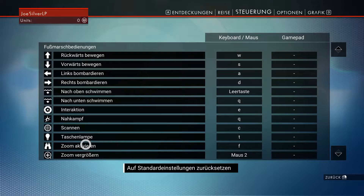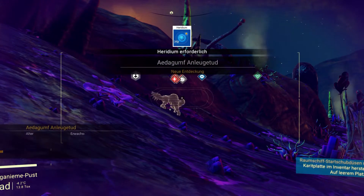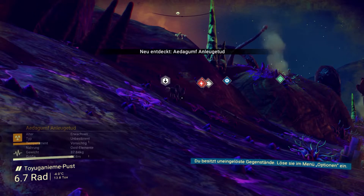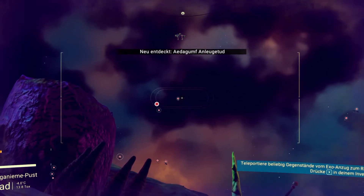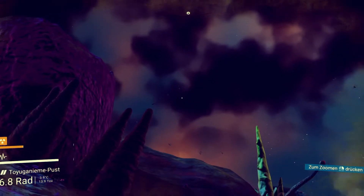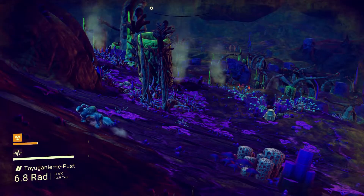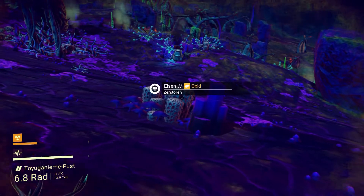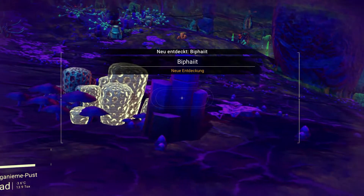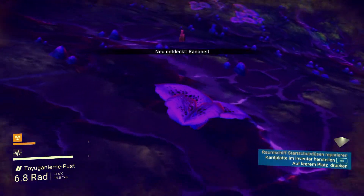C... Q ist der Nahkampf. F – wenn ich F gedrückt halte, dann wird hier alles gescannt. Erwachsen, Typ, unbestimmt, Temperatur vorsichtig, Oxidelemente. Wollen wir mal alles erkunden. Die sind einfach zu weit weg. Dich kennen wir ja bereits. Kann ich das Zeug hier auch erkunden? Ich kann einfach alles analysieren. Da vorne liegt doch gleich was. Lauter neue Entdeckungen hier.